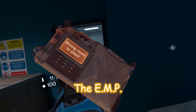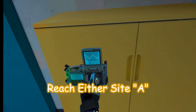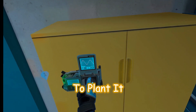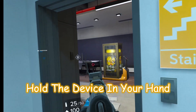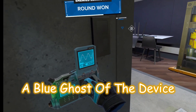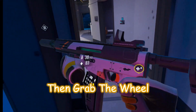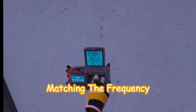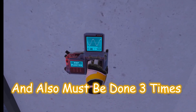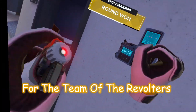The EMP is your primary objective as the enforcers. Reach either site A or B, then plant the EMP. To plant it, hold the device in your hand, press trigger to activate it, and then put it on the wall. A blue ghost of the device will appear where it will attach. Let it go, then grab the wheel and turn it, matching the frequency. This must be done three times to arm the device, and also three times to disarm it for the team of the revolters.